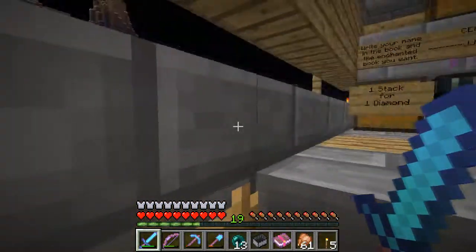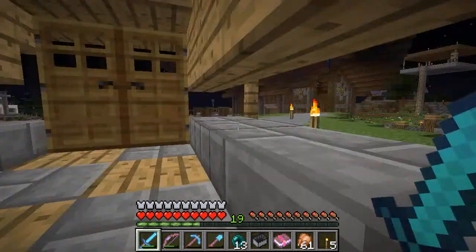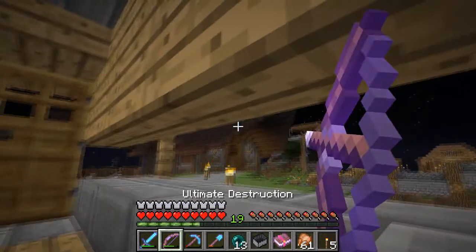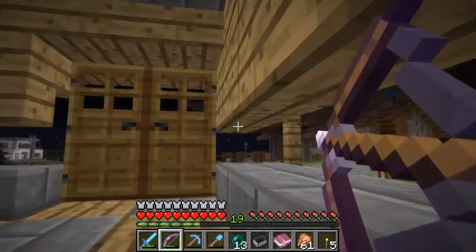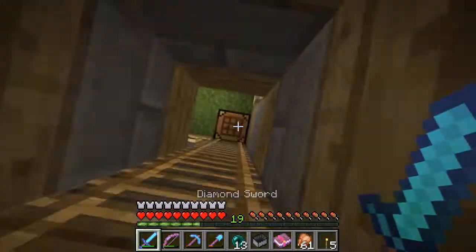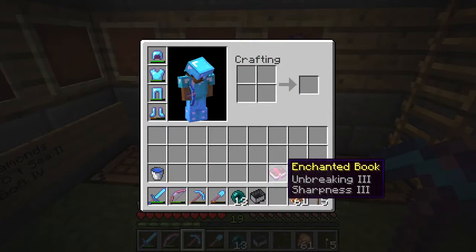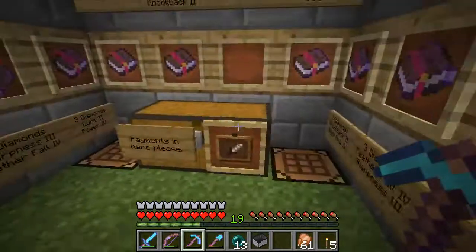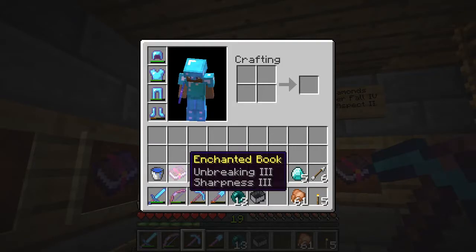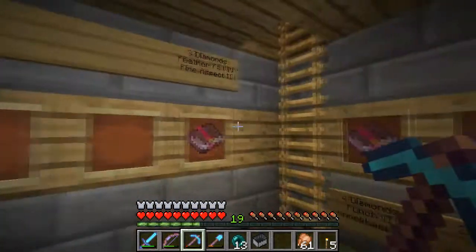What does this guy want? There's a zombie up there, I won't be able to get him. Skelly despawned — pointless. So someone bought an Unbreaking 3 book and there was another one here which I just took out of stock. Five diamonds — someone paid for that. I believe this one was for the Falling 4 Unbreaking 3.